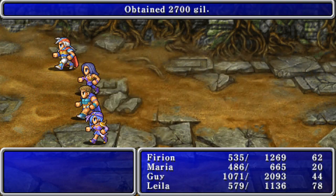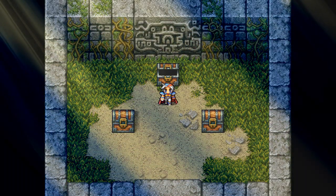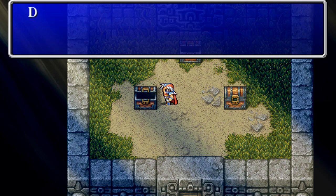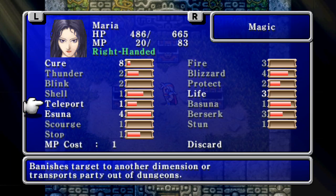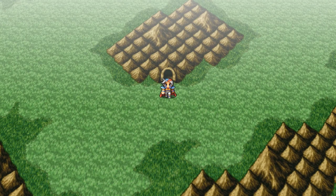This is what we came for — the Crystal Rod. We also got a Drain Tome and an Osmose Tome. I'm going to go ahead and use magic to get out of here. My voice sounded terrible — sorry, my voice is rough right now. I'm glad I'm getting sick now and not in two weeks. From here we're going to go to the Mycidia Tower and go through that to get the Ultima magic. So until next time, adios amigos.